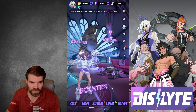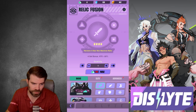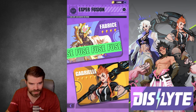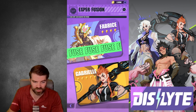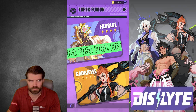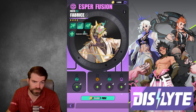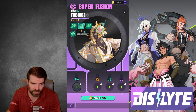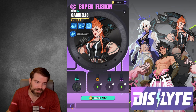So if we go over here to the left screen, you go to the war room, and you go to the Esper fusion — sorry, not relic fusion, Esper fusion. Gabrielle is an amazing unit. She's kind of like a Sohwa on steroids. She has immunity and defense up and a lot of other cool stuff. So basically what you're gonna do is first you're gonna do this guy Fabrice, and then you'll do Gabrielle.